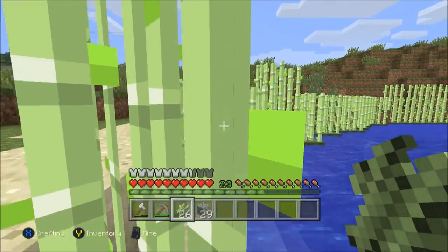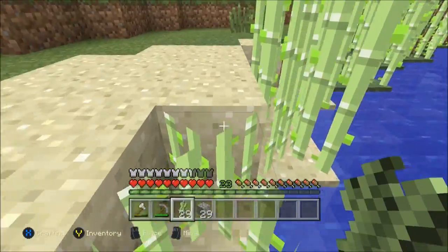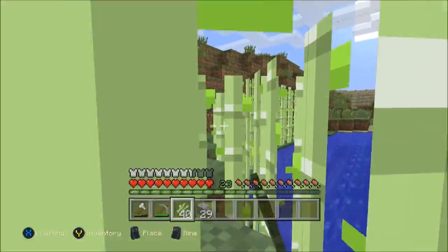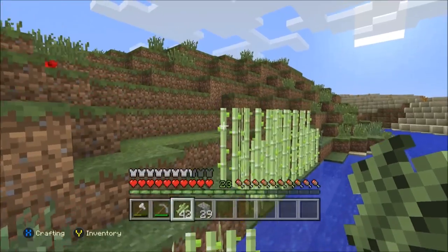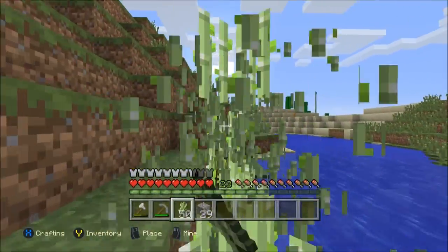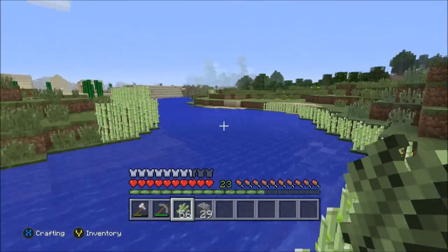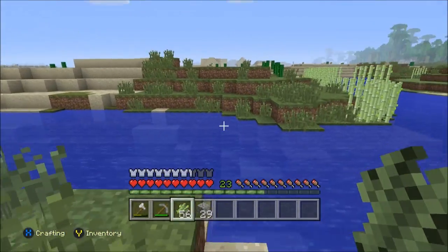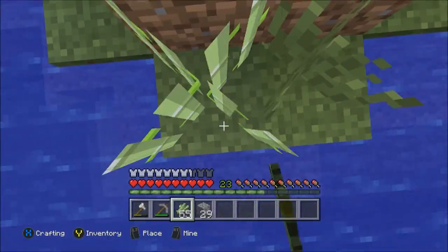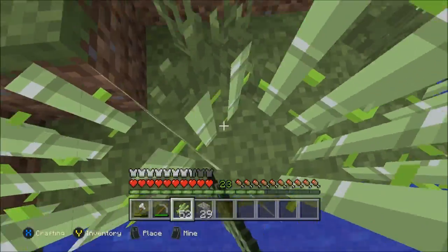I've realized that sugarcane does not grow faster on sand, so don't come at me for that. I'll eventually make an automated one as well — I do have a lot of redstone, I just need to figure out how to do it efficiently from memory. I don't want to copy someone else's video because I feel like it's cheating. I've got my own little farm here — MLG, as I've said in every single video.